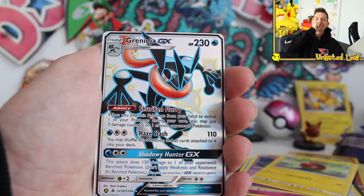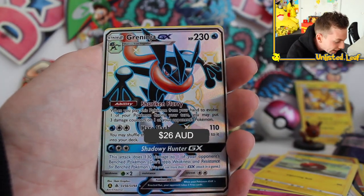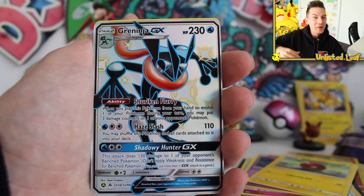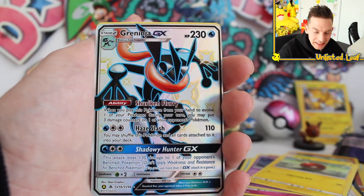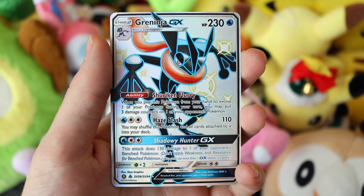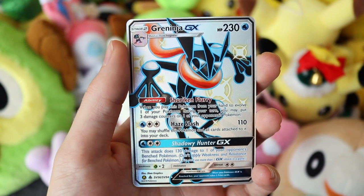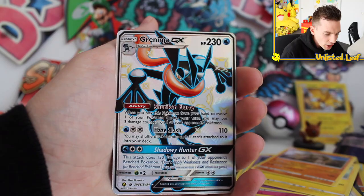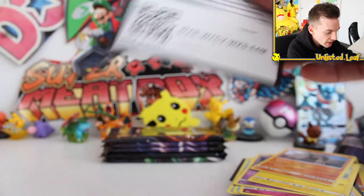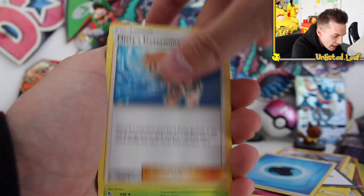No way! Oh dude! I thought that was going to be it! I saw the black and I saw the Shining background. But I will definitely take a Shining Full Art Greninja GX card! This is going to be it! This has to be it! Greninja GX Full Art and a regular rare Golem. Ladies and gentlemen, you are looking at the start of an epic Hidden Fates opening! That is a beautiful card — I love Shining Greninja. I think when Omega Ruby and Alpha Sapphire came out, I put Shiny Greninja as one of my favorites in the game. The animation they used for him and just the way he looks — really cool.